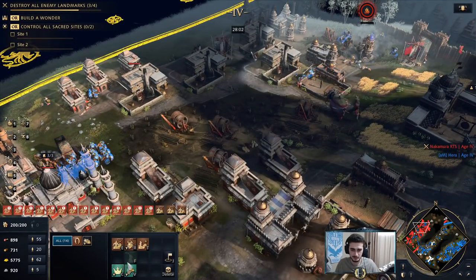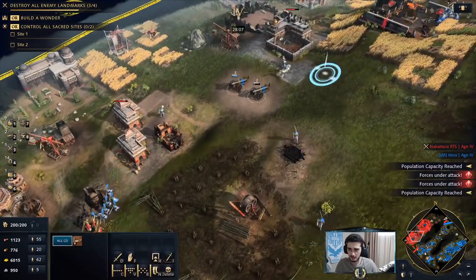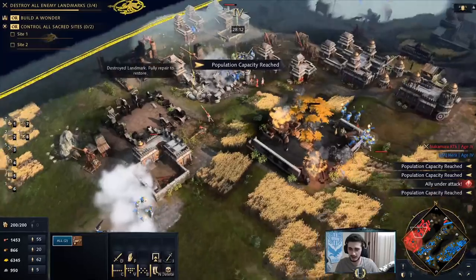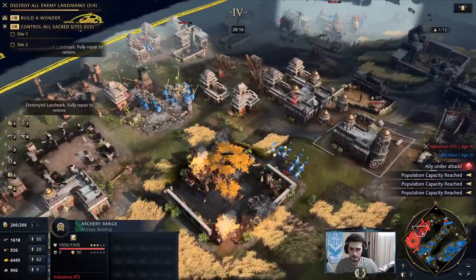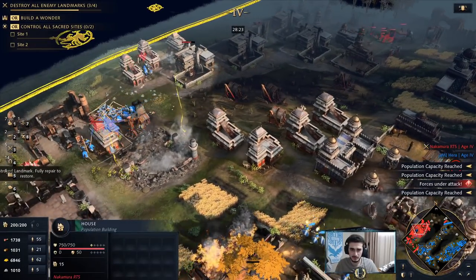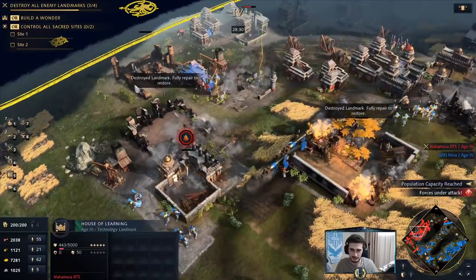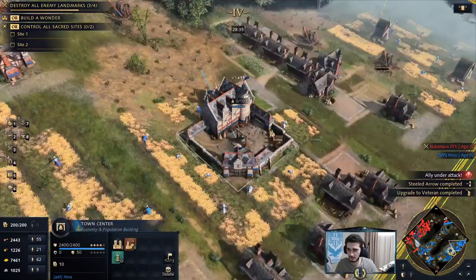I could switch to Royal Cav now — let's do that and start getting all the techs. These cannons are insanely strong. Military, barracks — where are his landmarks? I need to target his landmarks. House of Learning is actually down. Go kill that. This is the town center — if I just kill this I think he loses. He has one more landmark I'm not aware of — the Palace of the Sultana. I have to go kill that.